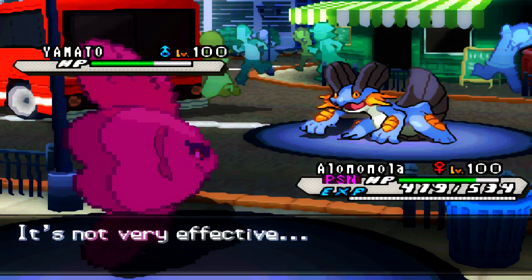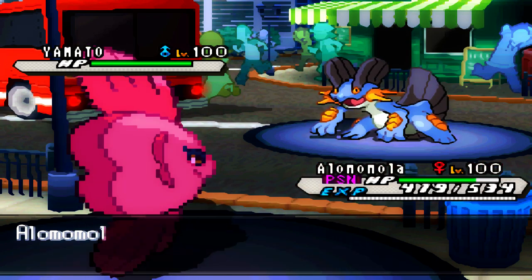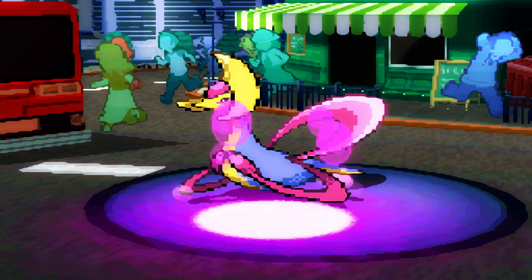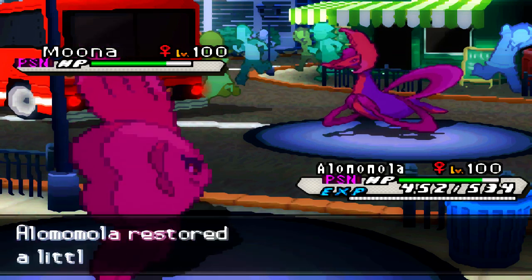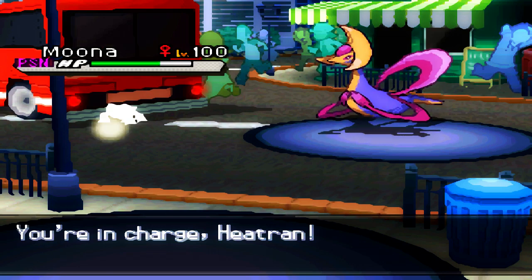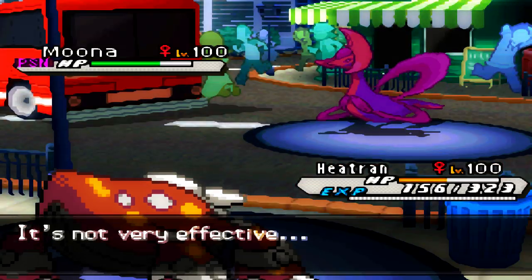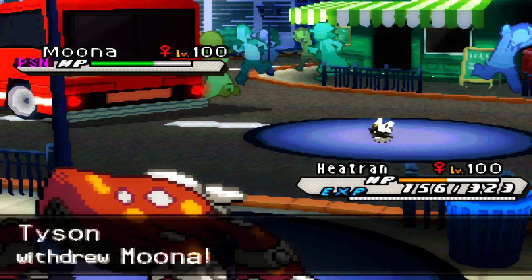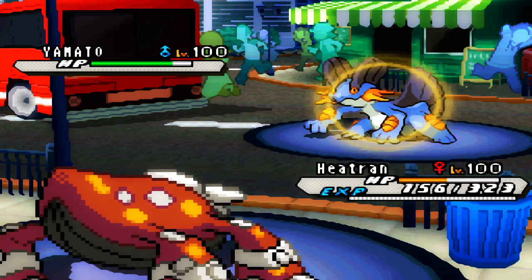I send in Alomomola as he sends in his Swampert because I know I can easily wall it — his Water move is literally nothing to Alomomola. I go for Toxic on his Chrysalia, which is perfect so I'll get some residual damage on it. I switch into Heatran to get off Fire Blast on his Chrysalia since I'm Modest. He switches into his Swampert again, and I go for Fire Blast and miss. I obviously don't want to stay in there.